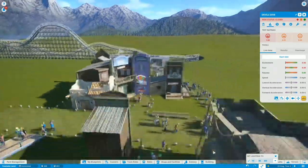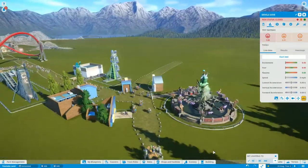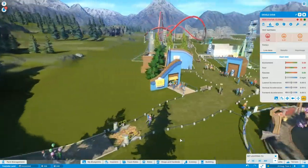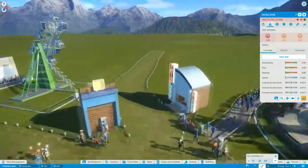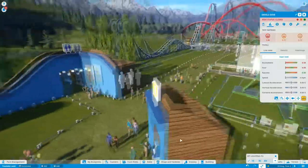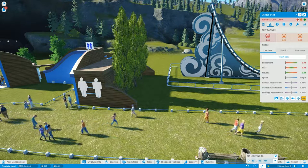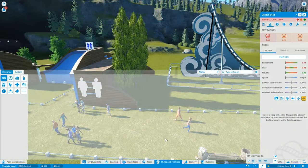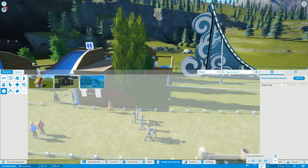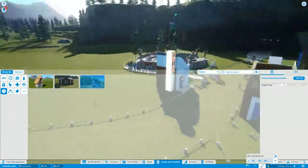I'm going to show you guys how to make a quick priority queue as well. I don't know if we've got an information booth — I've quickly built that by the entrance. I think we might have one. That's gifts, so I'm going to put one in there somewhere. Or is there one already? That's the ATM, that's the toilet. So I'm going to put — if I can — the information booth right here. Shops and facilities, information. Planet Coaster information. I'll stick it by this little shop.